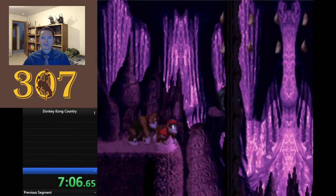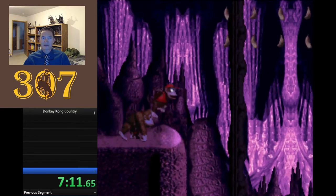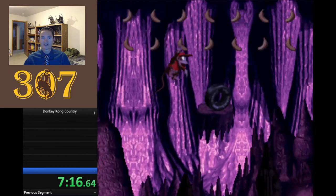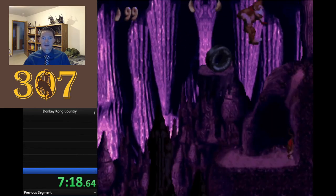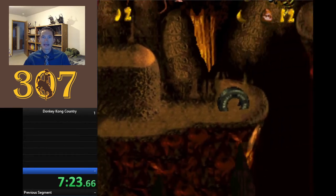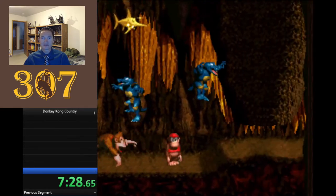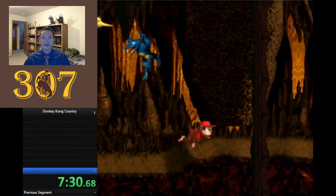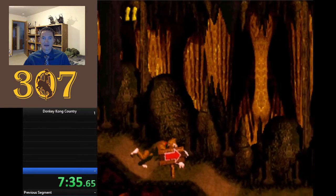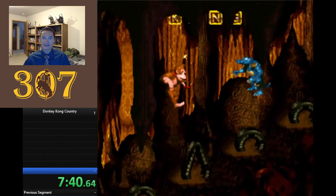Remember the Goomba shoe from SMB3 where you can hop midair? Well, via your spin animation, you can still jump at any point in it. I can cartwheel off and then midair jump — which isn't much of a mechanic in the original game. But trust me, in some of the harder levels in Donkey Kong Country 2 and 3, that move is actually required. It's not that hard — certainly not a Kaizo-level difficulty trick.